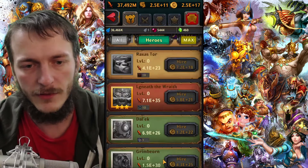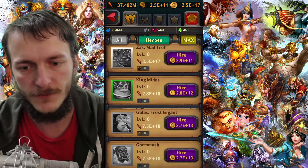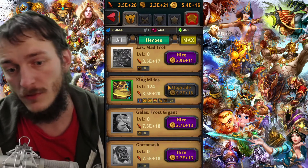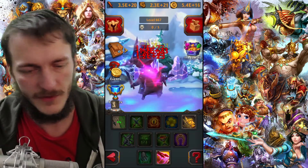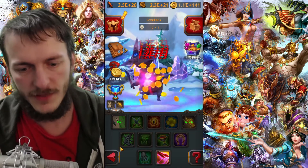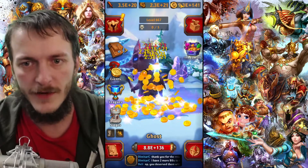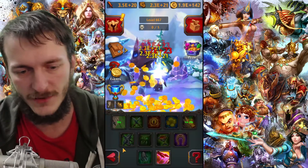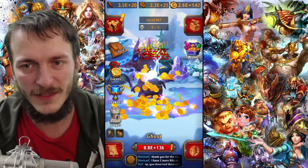Now I could hire a hero called King Midas. If you hire him to level 100, it gives you this cool skill. If I activate it, each time when I click I receive gold. You don't even need to click much — I have this skill working, so it's less clicking.